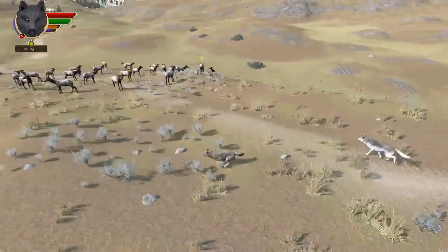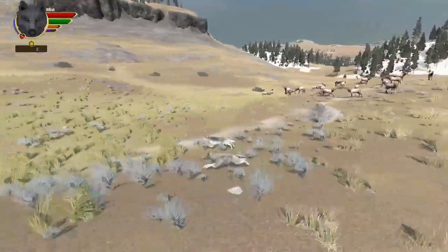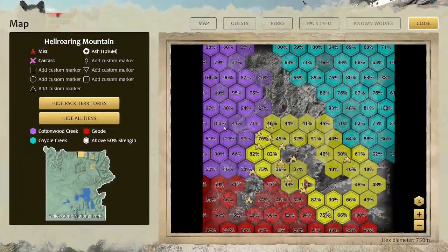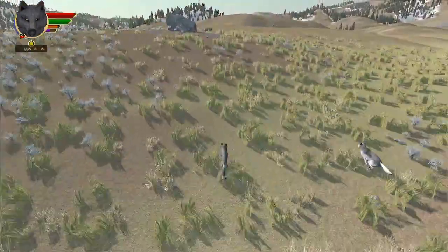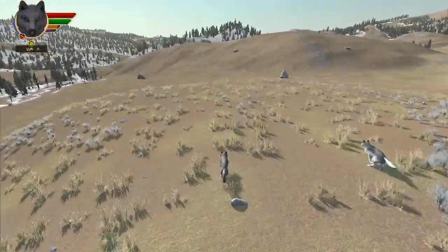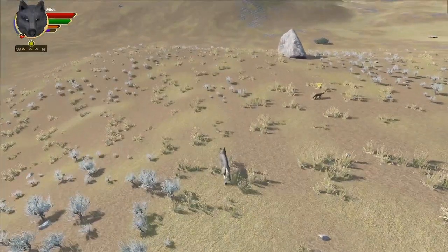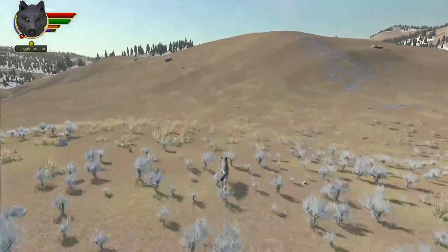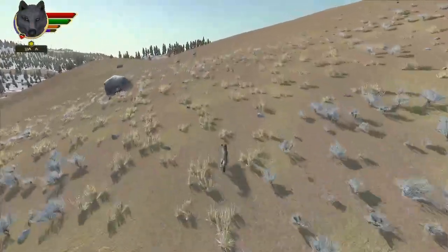Elk right here. Do we need any? No, we're not that hungry. Luckily, I don't think I'll have to spend too much time marking territory this time. Is that a fox? I don't know why they walk so weird. He's growling at it. He's so protective, even though a fox really isn't going to do anything.